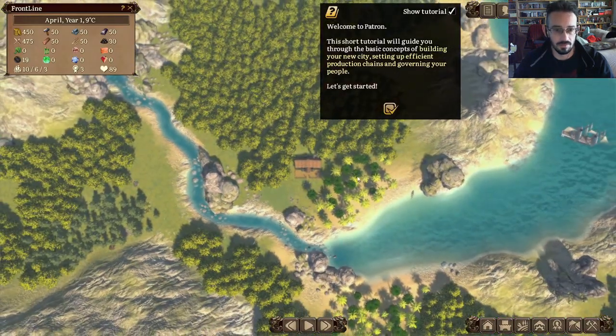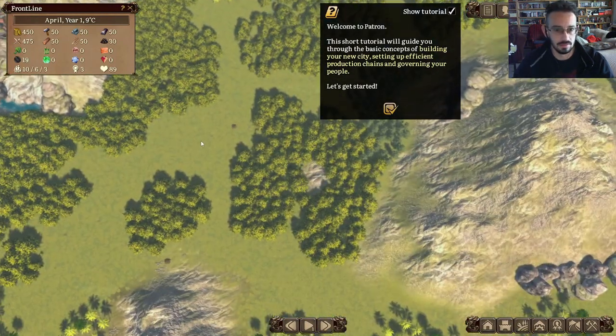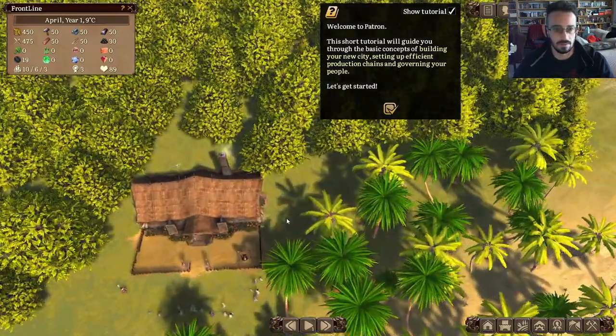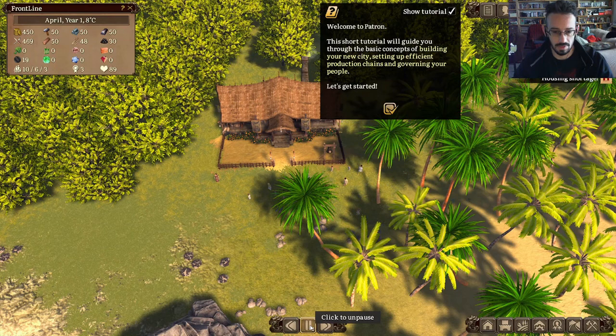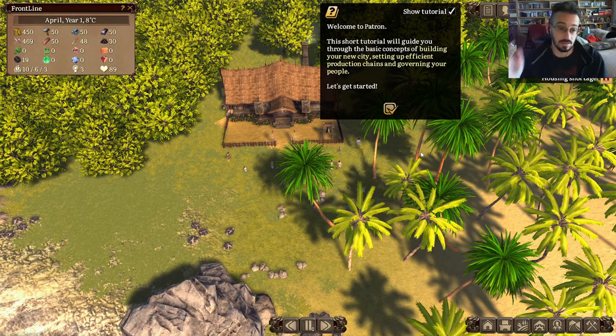Wow, you can zoom out really far. There is a pause — spacebar to pause, just like Banished. Even the graphics look like Banished. Welcome to Patron. This short tutorial will guide you through the basic concepts of building your new city, setting up efficient production chains, and governing your people.